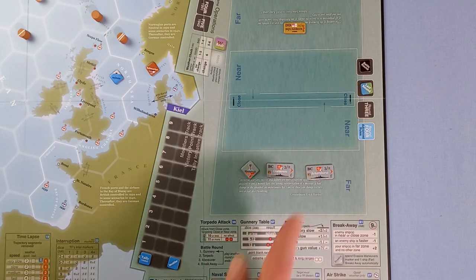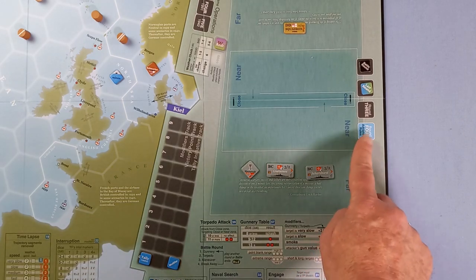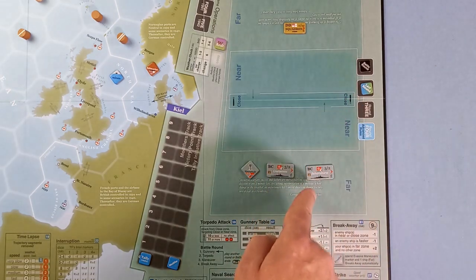Normally during battle the forces set up in the far zones; there is an opportunity for one side to be nearer and get a better shot if they surprise the other task force, but this is a normal setup so they're both in the far regions. Because it's bad weather there will be two rounds of battle — in good weather there'd be three, and the fourth round is for advanced rules. A battle round consists of four phases: gunnery, torpedo, manoeuvre, and breakaway. The first phase is gunnery, and there are four ranges: extreme, long, short, and point blank, depending on which zone we're in on the battle board.